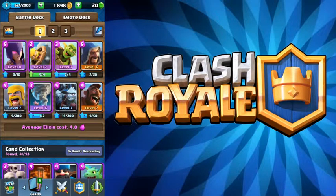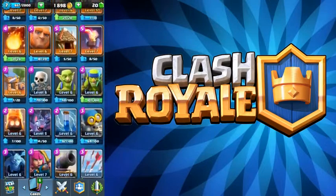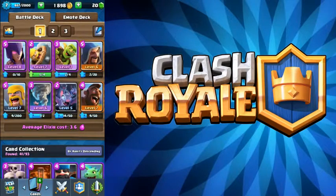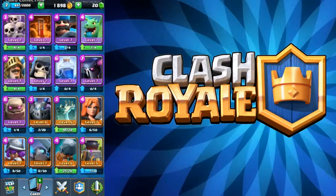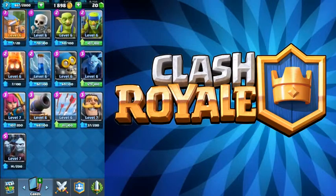My elixir cost is pretty high, so I could swap in Bats instead of Minion Horde because Bats are less elixir and they can counter too. Let's go with Minion Horde and see how that goes, but if it doesn't work then we'll switch to Bats.